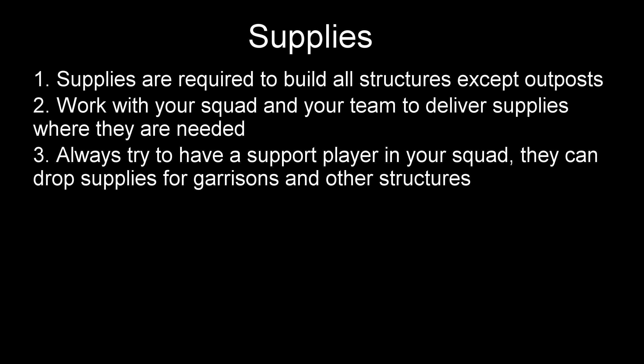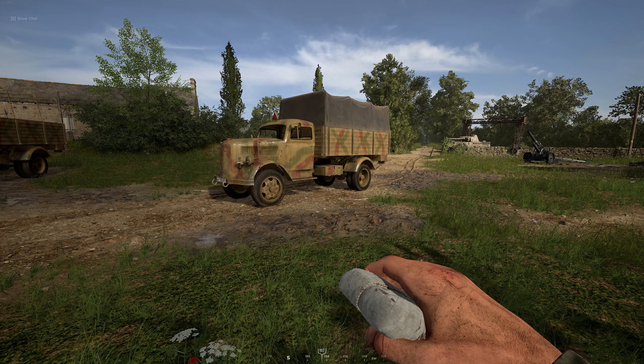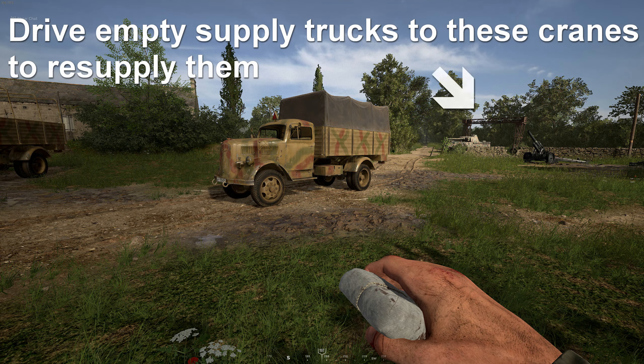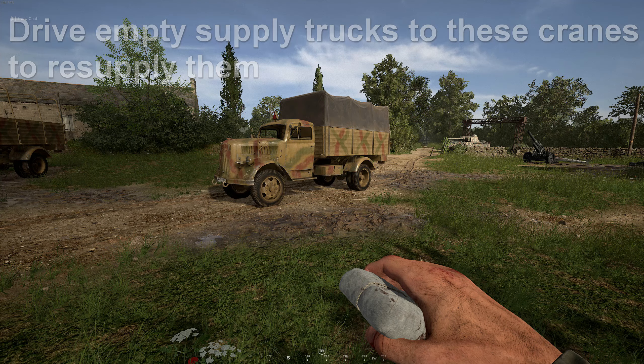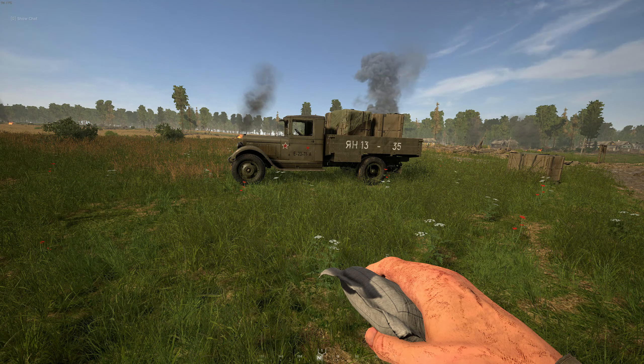That is why every infantry squad should have someone playing support. Supplies can be placed on the map by support players — they carry 50 supplies which can regenerate after a few minutes. Commanders can also airdrop supplies anywhere on the map with their supply drop ability. Or you can use supply trucks which carry 300 supplies in the form of two 150-supply crates. Supply trucks can be resupplied back at your base with another 300 supplies when you simply drive them back to your HQ. Doing supply runs and dropping supplies for your team across the map generates a lot of experience for any class that does it — for example, if you're looking to grind experience for the assault class or medic role, spend some time being a useful supply truck driver while playing that role.